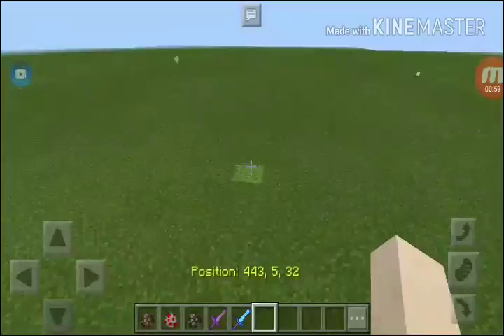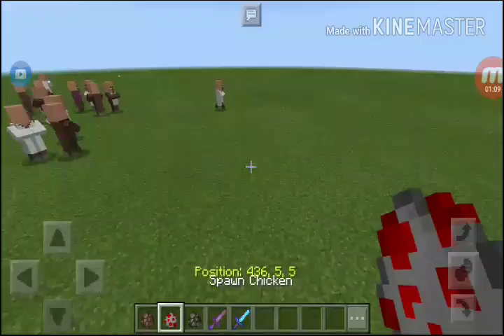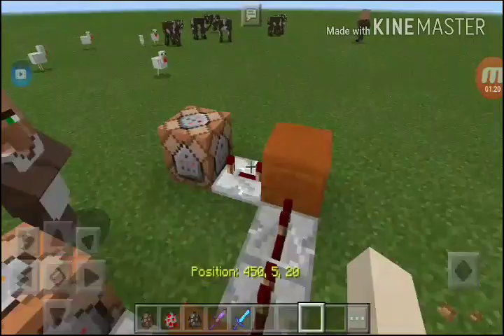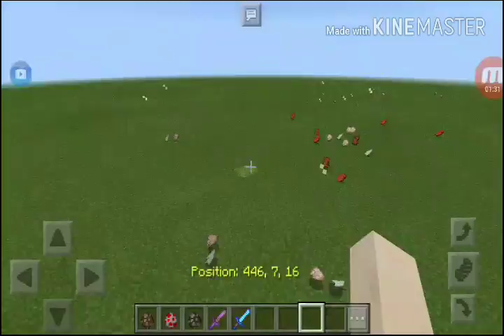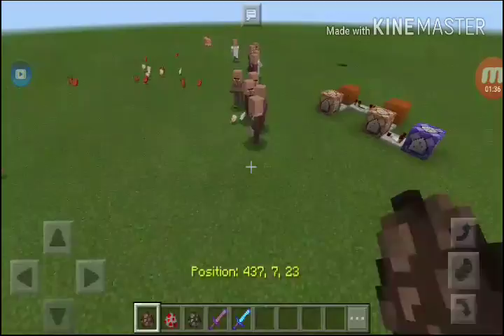We put the mobs in a box — as many as possible — chicken and cow. Pick your sword, up to you. Let's try a wooden sword — and it's a beautiful song! Let's try again with a diamond sword: one, two — haha, you die!